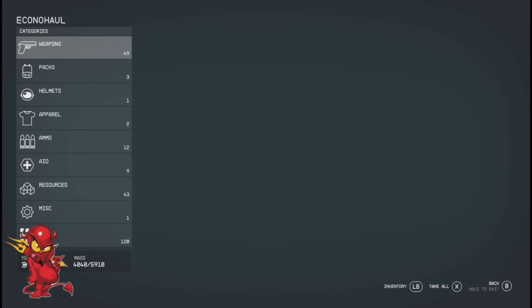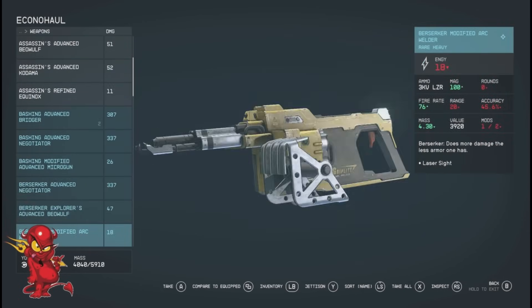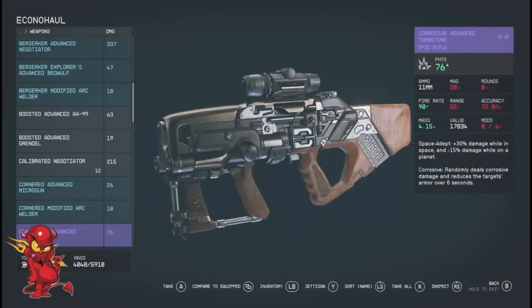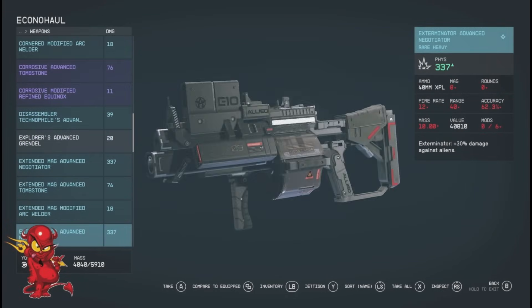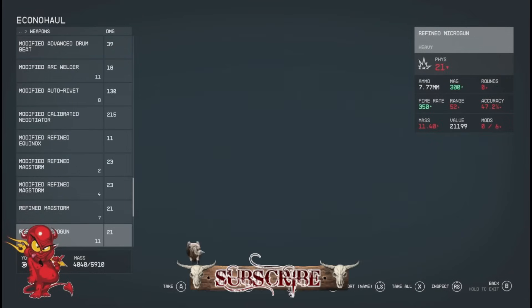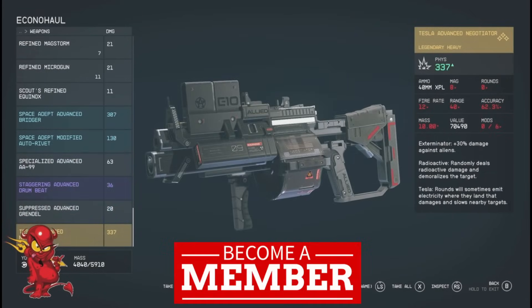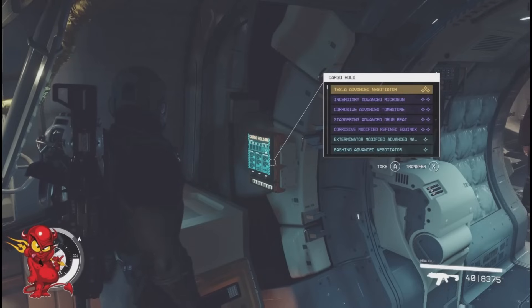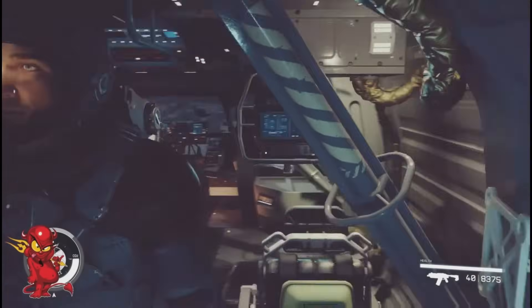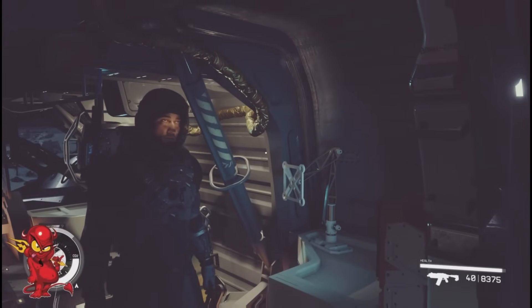Now I got 49 items — everything went in there. I got a couple new legendaries, actually a lot more new legendaries. It's random, that's all I can say. Clean out the ones you don't want and drop them at the bottom of the ship. That's it guys — hit that like button, hit that notification bell, and subscribe.